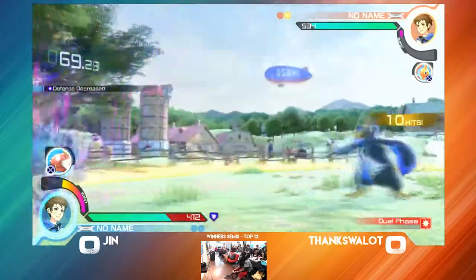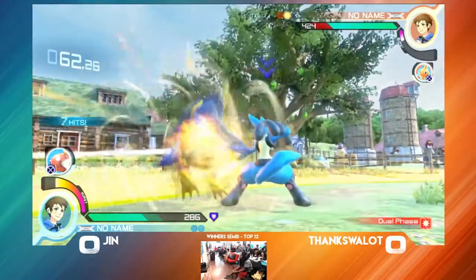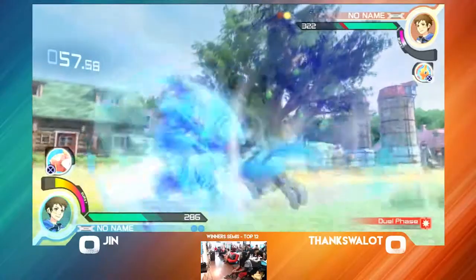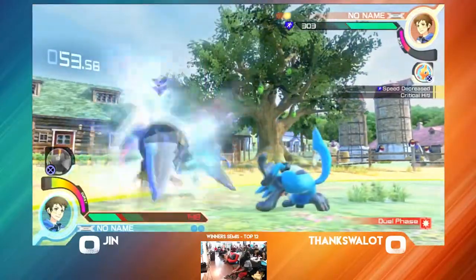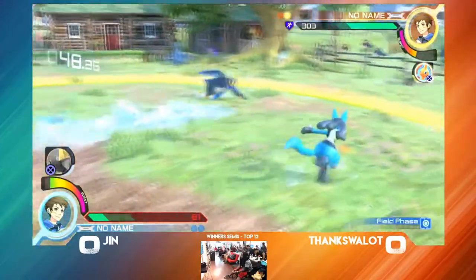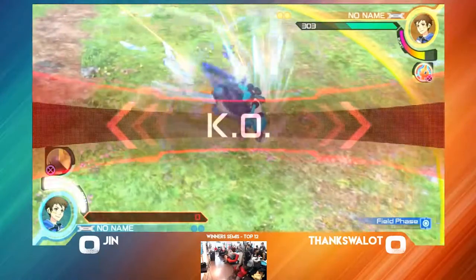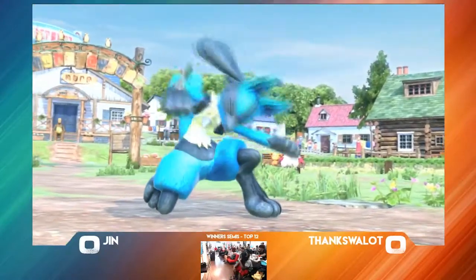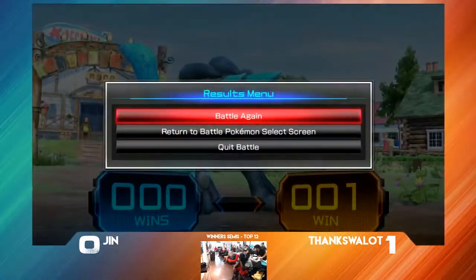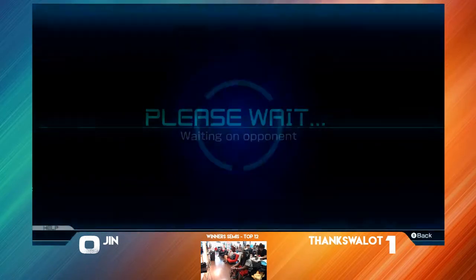Very excellent sidestep by Gene, going into a grab into field phase. Swalett is getting some good pressure out there. I like his use of just the big booty penguin to get in and pressure against the wall. Confirms Aqua Jet into waterfall — that's big damage, putting Gene in range. Empoleon's combos do hurt; he's a power character designed to do big damage when he connects. Thanks a lot takes that first game.